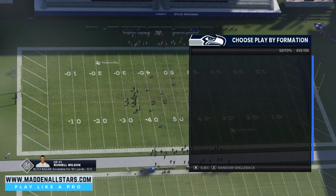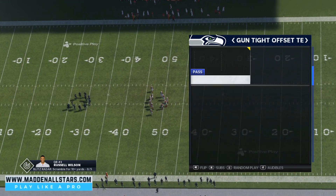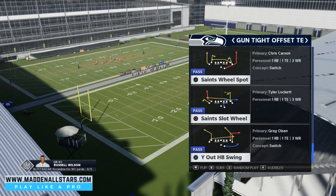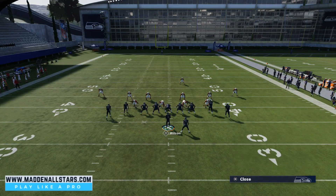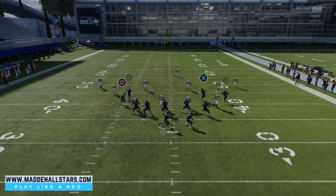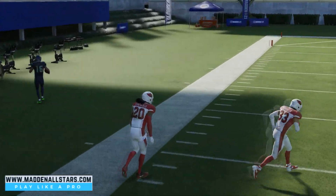Again, this is the Gun Tight Offset — the Wide Out Halfback Swing. We're coming out against Cover 3 Sky. Going to drag the tight end, block the running back, and double team the defensive end on the left side. Hike the ball — notice we come out and triangle is wide open again.